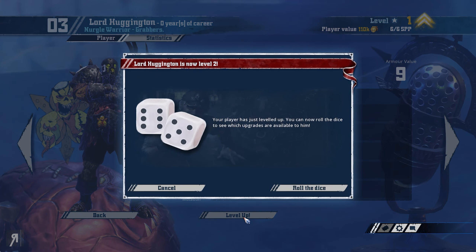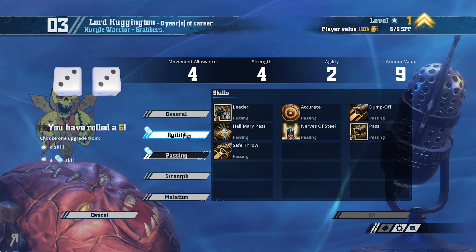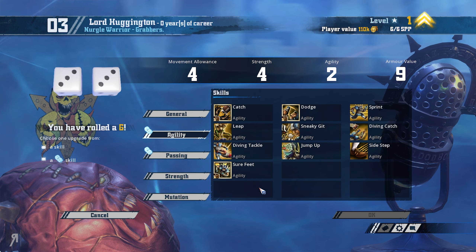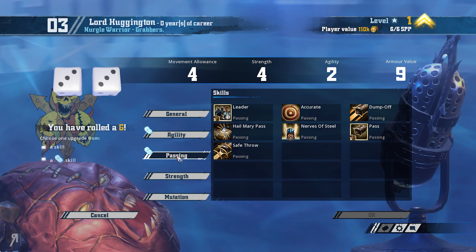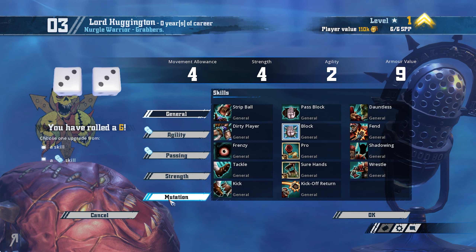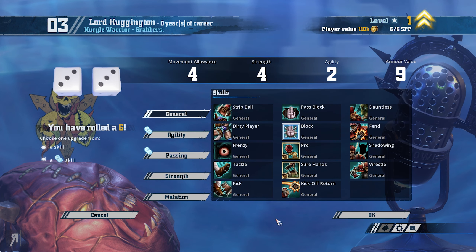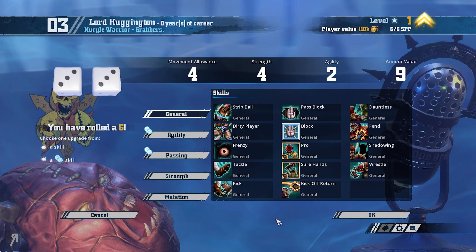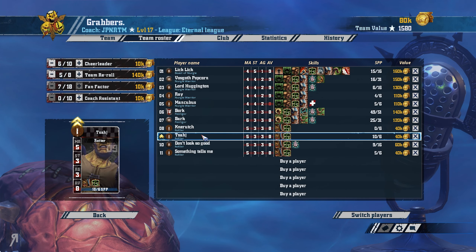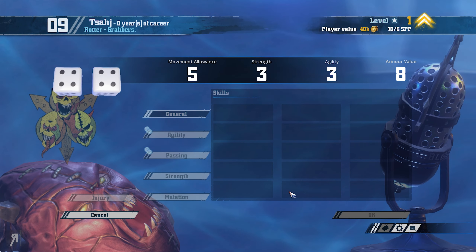We're going to get Lord Huggington Block. He rolled doubles, so you can actually take some other things if you want. Unfortunately, I don't think I'm going to go for any of these, even though dodge could be pretty funny. We're going to be taking Block, because even though Claw is really, really good, Block is literally just one of the greatest things you could take. It removes the both-down mechanic. I would have liked Claw for more skill points, but Block is just a safer option.